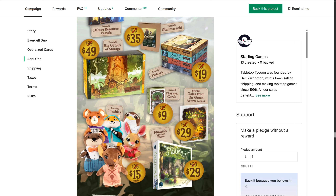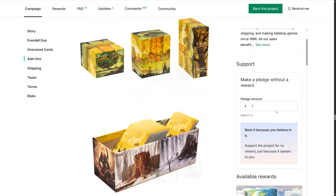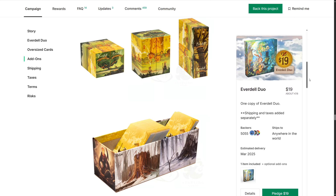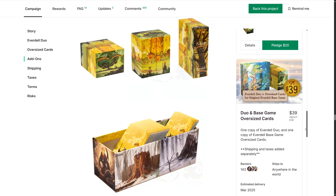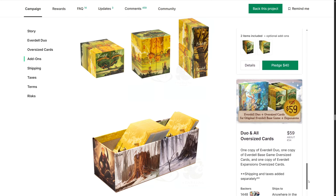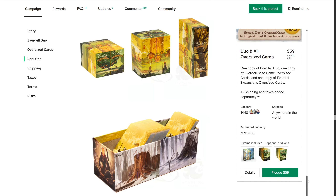Puzzles - this is stuff that you would have seen at Gen Con if you went to the booth, and they're showing it all here on Kickstarter to hopefully make it blow up. But if you look at the pledges - $19 for the Duo, so cheap, no tax though. Oversized cards just for the base game - only 41 people. Why have you not bought any expansion for Everdell? Unbelievable. Only 146. It's not bad actually - $59 for the cards, and then you've got the plushies on top. It's going to be expensive regardless.